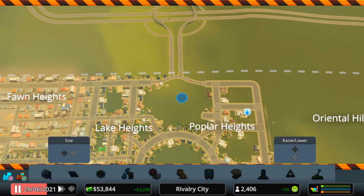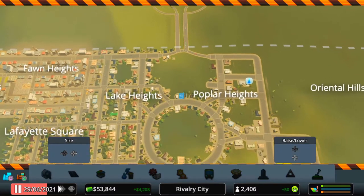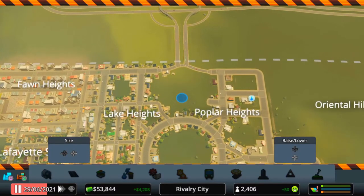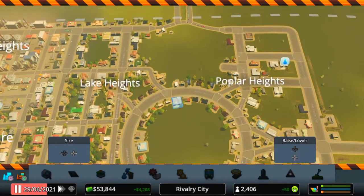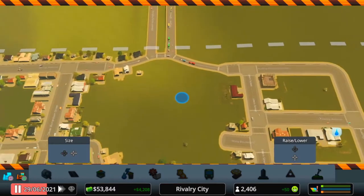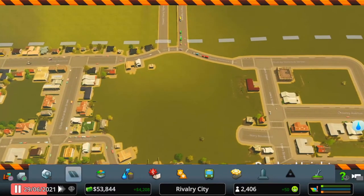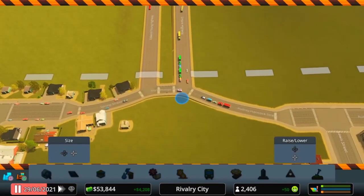I normally put cycle lanes underground as well, and I was surprised how many people actually use them and how much it cuts down traffic in the rest of the city. On my other game, there are train lines, cycle paths, and highways underground — it looks a bit of a mess but the traffic is spot-on. So yeah, we're going to start with a roundabout when we first come into this city and go from there.